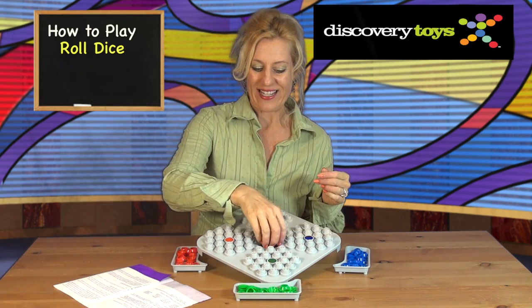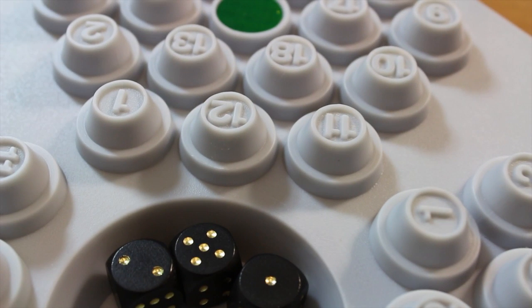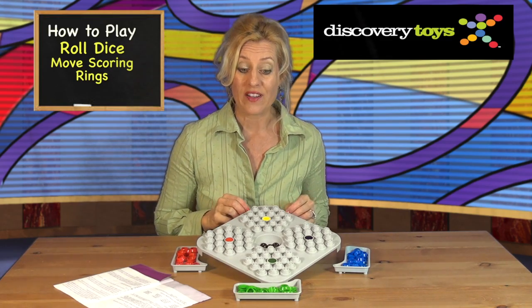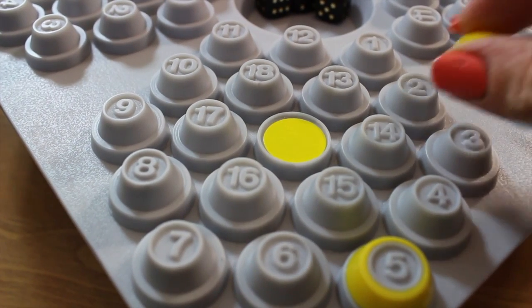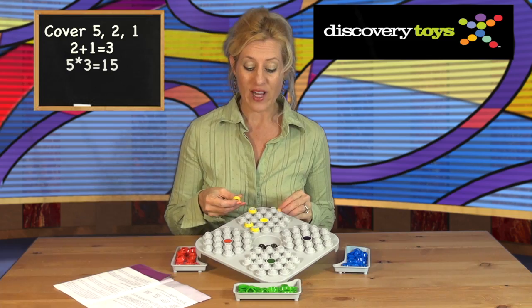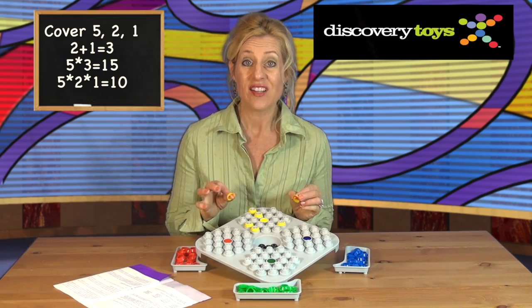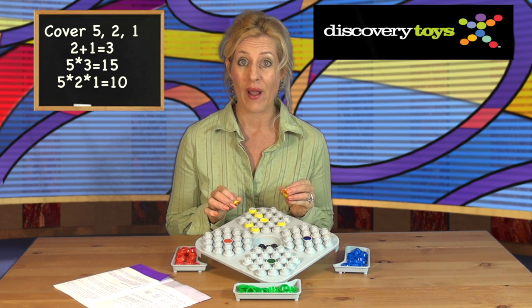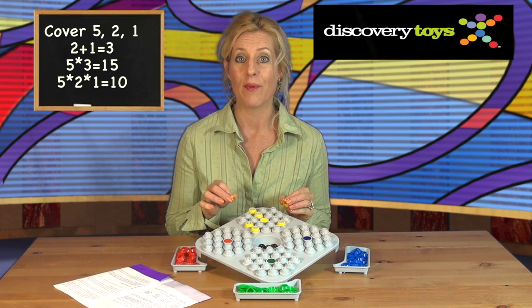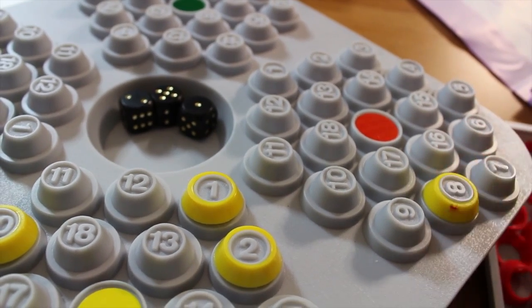Sally will roll the dice. Ooh! 1, 2, and 5. Now I move my scoring rings to reflect this dice roll and all the mathematical combinations of this roll. 2 plus 1 is 3. 5 times 3 is 15. 5 times 2 is 10. Just to keep me on the defense, I'll block my opponents too, by covering some of their sectors. Let's see — 5 plus 2 plus 1 is 8.